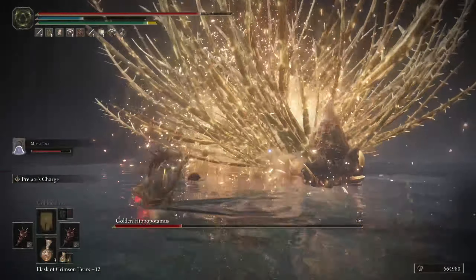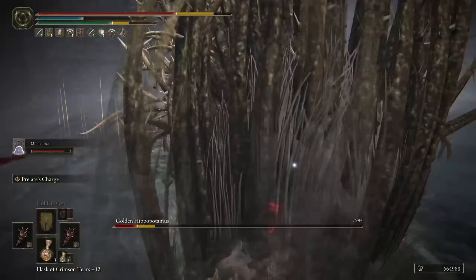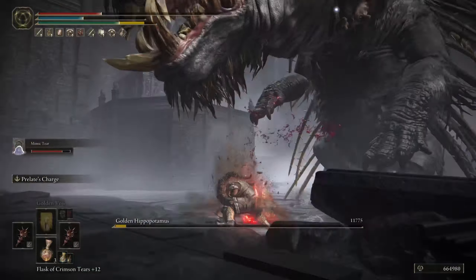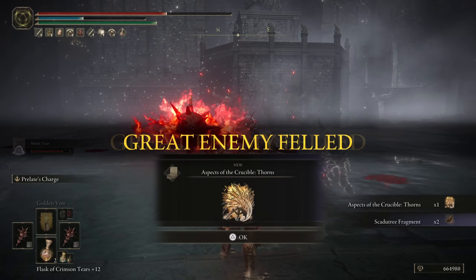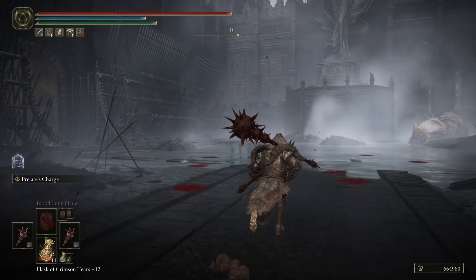Overall, the same plan we've used in our previous guides applies here: use your flask before entering the area, summon your Mimic, allow it to grab aggro from the boss, and dodge the wide AOE attacks — the bites, head whips, and more. Of course, look out for the thorns in the second phase, as those things are deadly. Other than that, this boss is actually relatively easy and you can probably take it down on your first or second try.